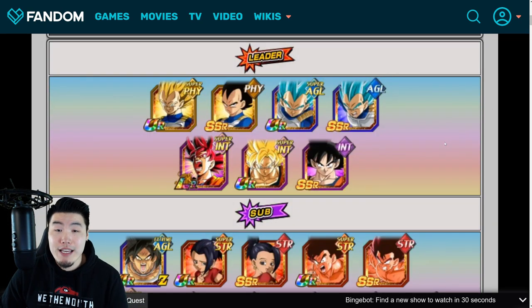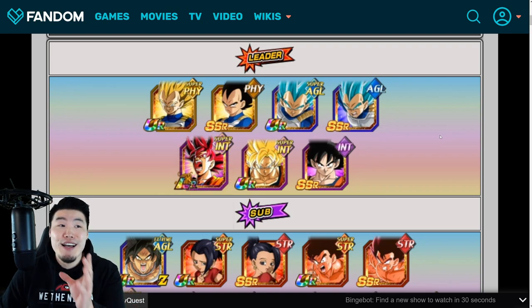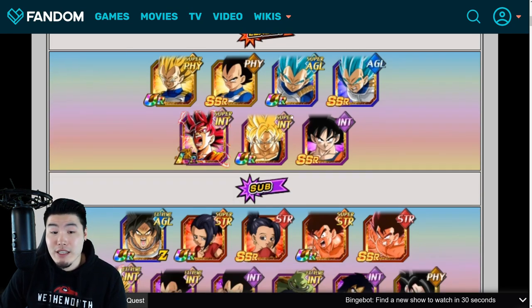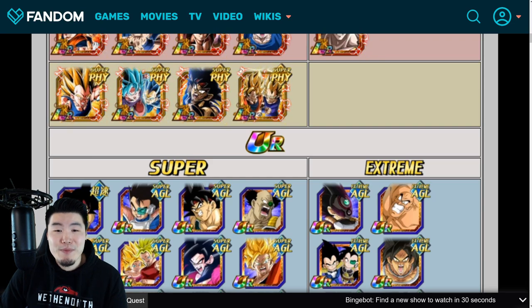Let's pop over to the Pure Saiyans category where we can go over the units. The basic premise for team building for this event is to bring as many PHY-type Pure Saiyan units as possible — specifically, Super-type PHY-type Pure Saiyan units. The best leader here is obviously the Transforming Vegeta. You could also bring the AGL Super Saiyan Blue Vegeta, but he's not going to be doing any damage to Kid Buu after Stage 19. So the second best leader is actually going to be LR Godku, if you have him.